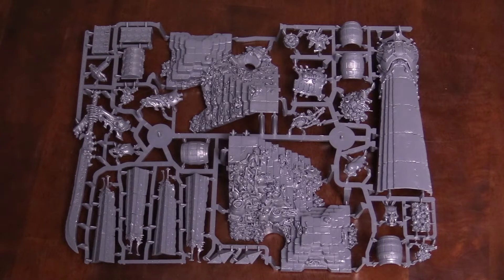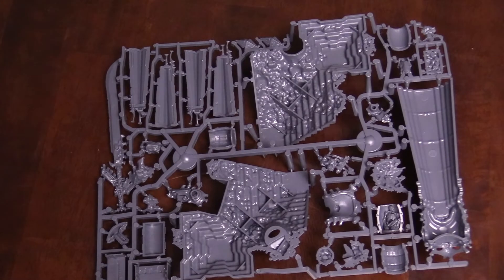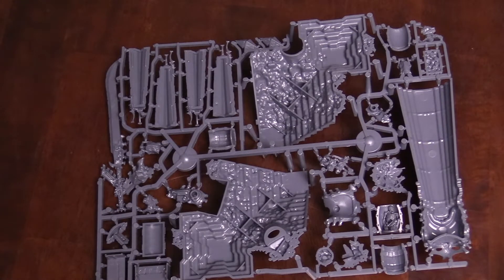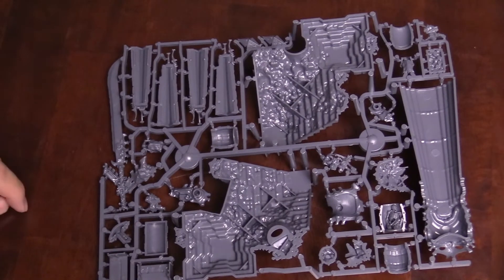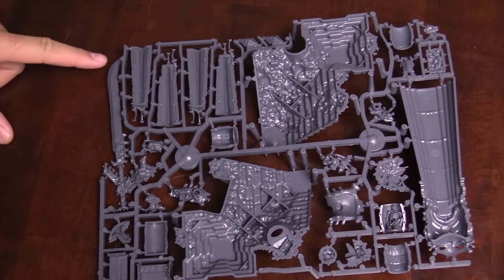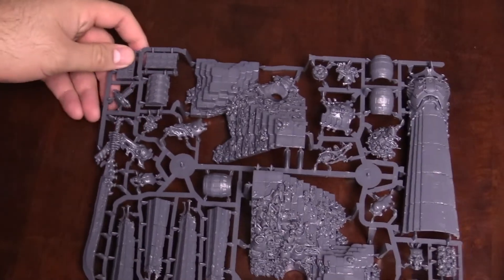This is a pretty intense kit. I'm not quite sure how you'd want to tackle the paint job on it — you've got the stone, which per the box art is going to be a darker color, and the bones are obviously going to be sun bleached. You'd probably want to start with the dark colors and work your way up. It's also hollow, so if you're one of those wizzes with LEDs and want to do something crazy, you could wire this bad boy up. The sword detail is actually on both sides, so you could potentially use that for some crazy conversion.